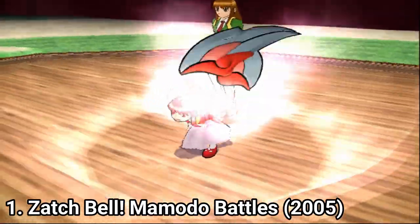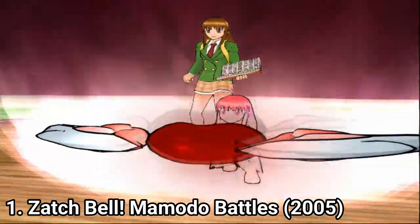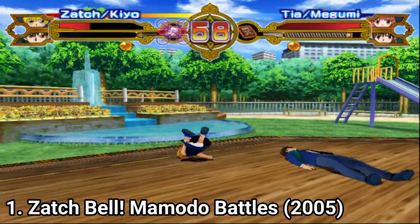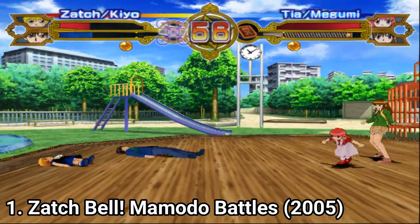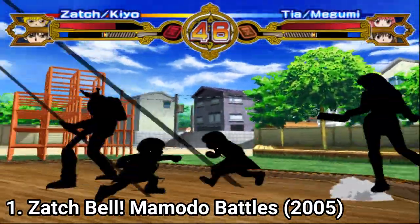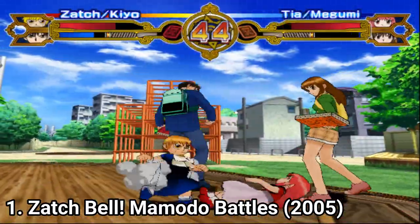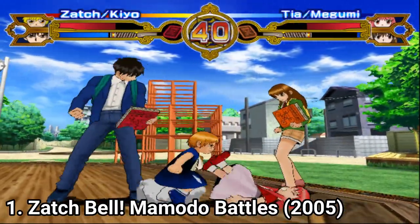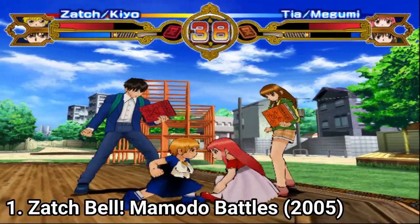The Zatch Bell games are basic fighting games. Even if the presentation is unique and seeing a grown-up and a puppet on screen might look like a unique game, in gameplay the fighting is still basic. The people don't really do much in the first game aside from walking along the puppets called Momodos. The Momodos are the fighters in the game.